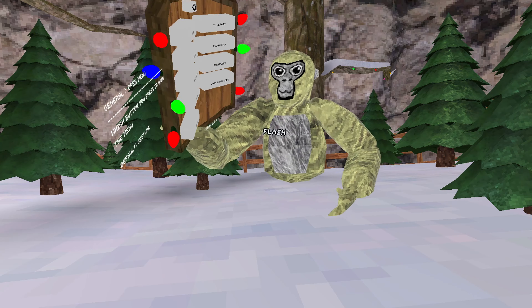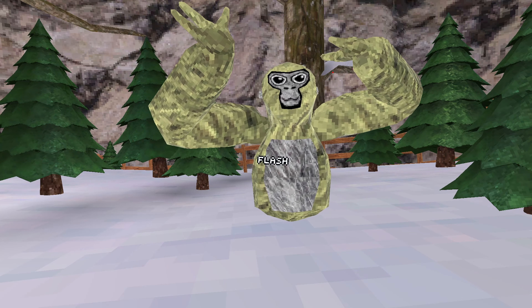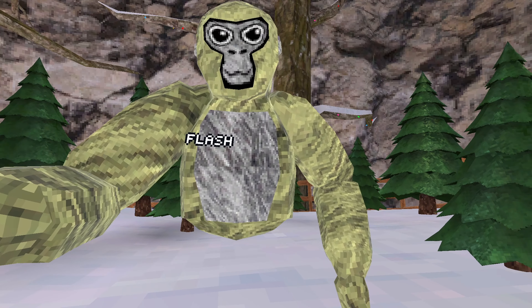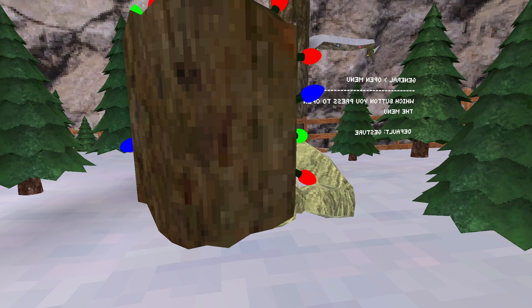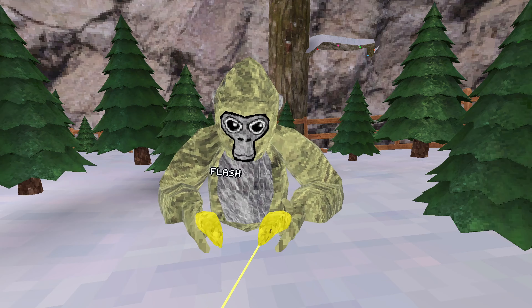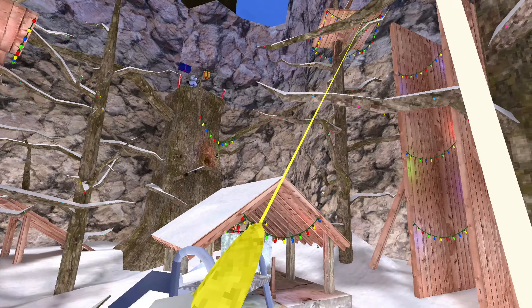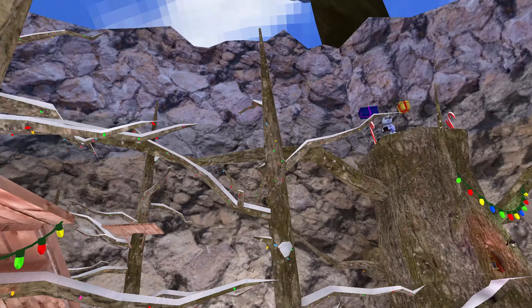The mod menu is called the Bark Mod, and it only works in mod lobbies so you will never get banned using it. I'm not going to do a full tutorial — I'll link one in the description — but I'll show you my favorite mods. My favorite mod on the first page is Grappling Hook. It puts grappling hooks right here and you can basically become Spider-Man. I've gotten pretty good at it — it takes a while to get used to.